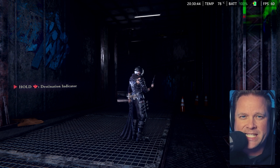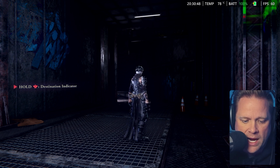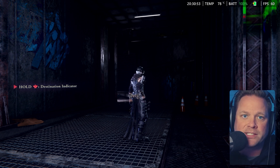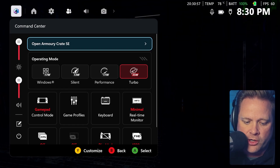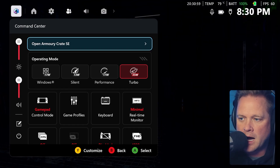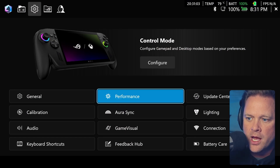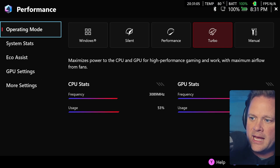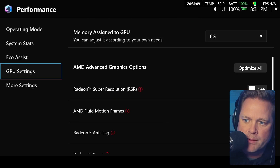A game like Silksong you can use less RAM on. So the question is, how do I change that? Simply click on your Armory Crate button and it pulls up this menu. You can open Armory Crate, go down to Performance, then all the way to GPU Settings, and you'll see "Memory Assisted to GPU" right there.